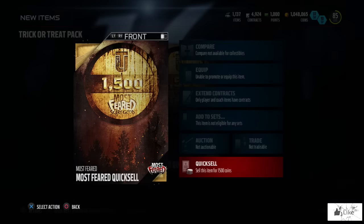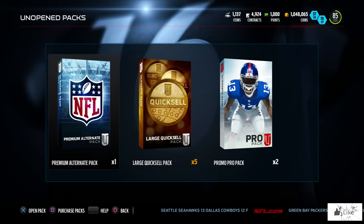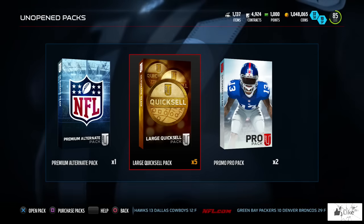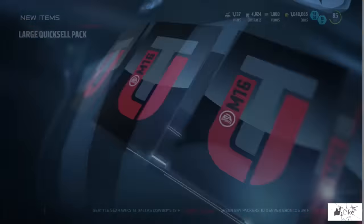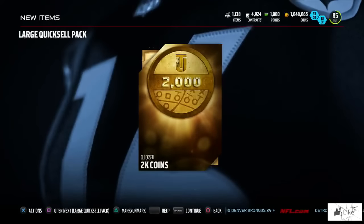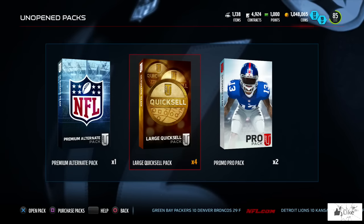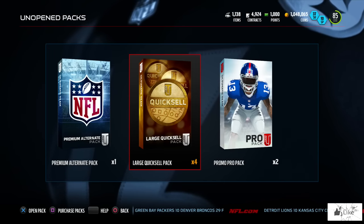Let's see if we can translate that good luck into the quicksales. We're gonna want a lot more than fifteen hundred. Here we go — the first of five large quicksale packs, get hype! We pull 2,000 coins out of the first pack. We'll take it.